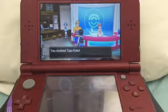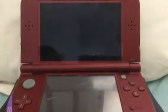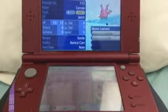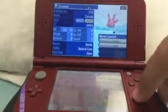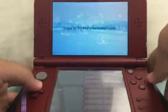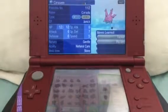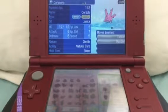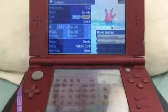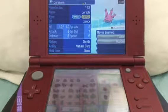Tapu Koko — there's our Tapu Koko. In terms of Tapu Koko compared to the regular one you find in-game, I'll actually try to find it to show you guys the comparison. Since they released shiny Tapu Koko, they also should really release shiny Tapu Fini, shiny Tapu Lele — whatever it's called — and shiny Tapu Bulu later.